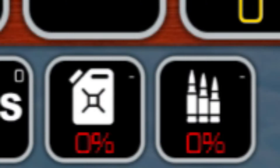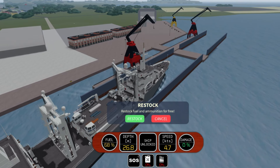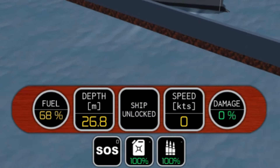To fill up these stores, head over to a shipyard. Upon pulling into one, a new button will come up saying to restock your fuel and ammunition stores for completely free — it does not cost anything. After doing this, your stores will be restocked to 100%, and now you're ready to start replenishing ships.